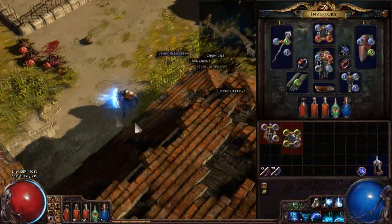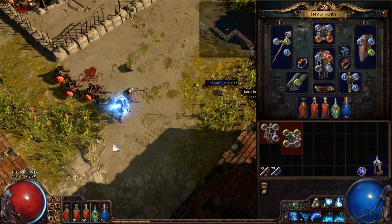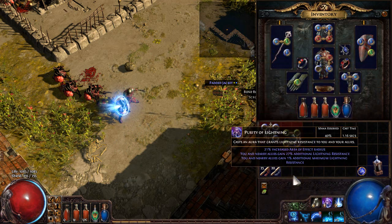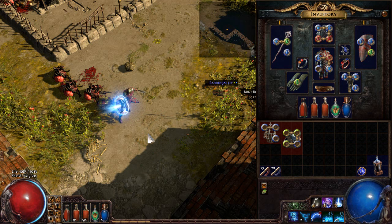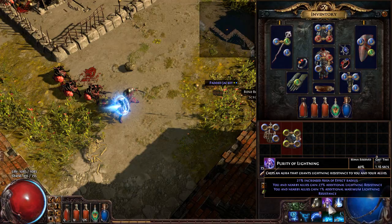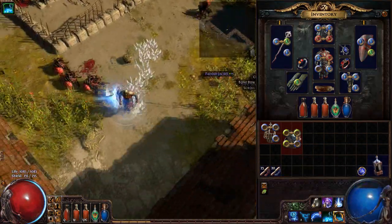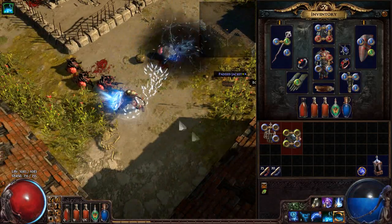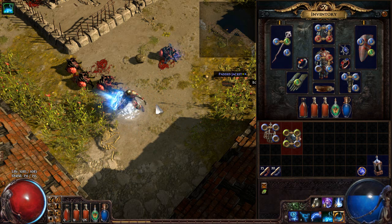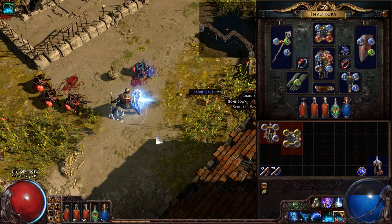Using those two items there. I really like Tempest Shield from a thematic point of view in this build, but I don't think we'll be able to run it at endgame — I'm just using it for leveling now. I've also been using Purity of Lightning against certain enemies where I need more lightning resistance. You can use Purity of Lightning, Ice, and Fire just to level up. I've been able to start using Arctic Armor as well, though it does drain my mana when I move around. I use it in Docks if I see a lot of Voidbearers — it protects pretty well against LMP Voidbearers.